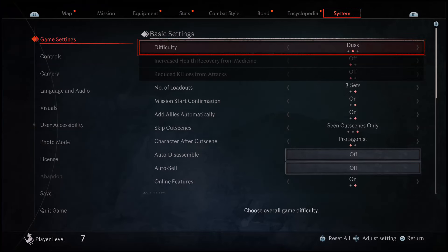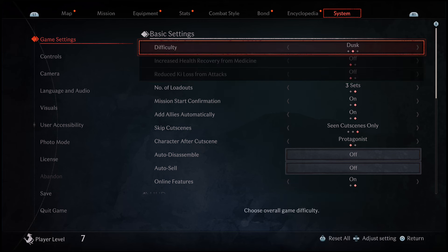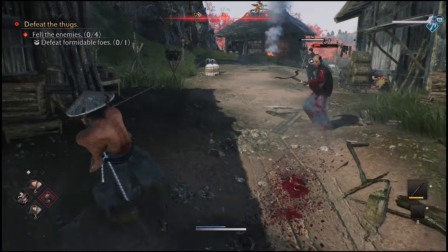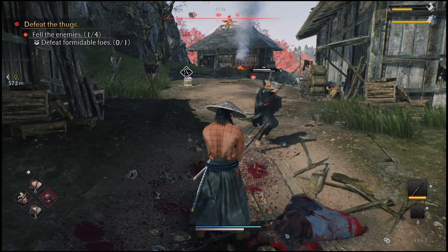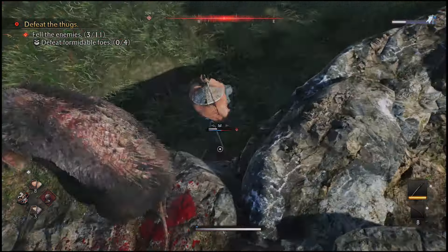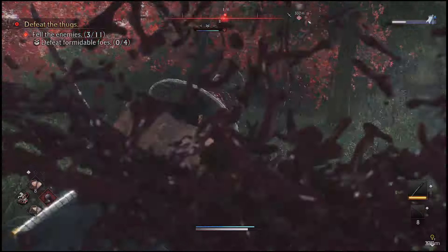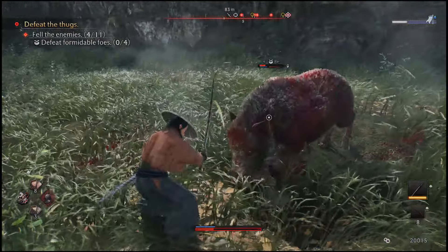Another thing I noticed is that when you go to easy mode, there are different options available that aren't accessible on the other modes. For instance, you can increase health recovery from medicine, and you can have reduced ki loss from attacks — two very big deals. I turned those on just to see how it feels, and the stamina struggle becomes almost non-existent. I felt like I was never really going to the point of being staggered, and even when stamina was low, I was still fighting without being staggered. These options definitely make it feel much more hack and slashy, as the viewer was asking.